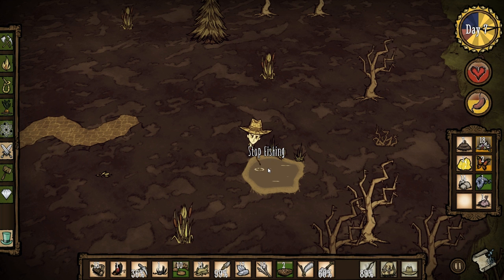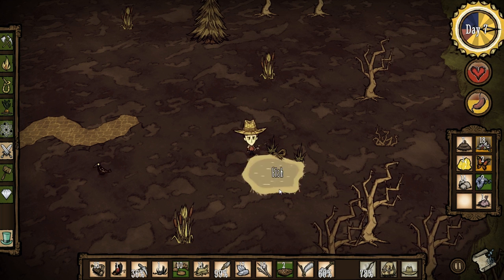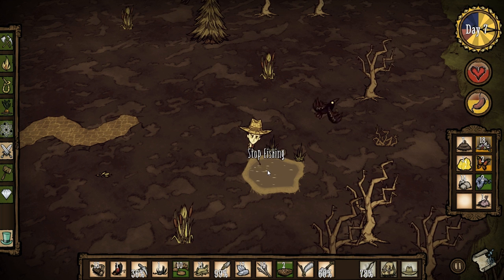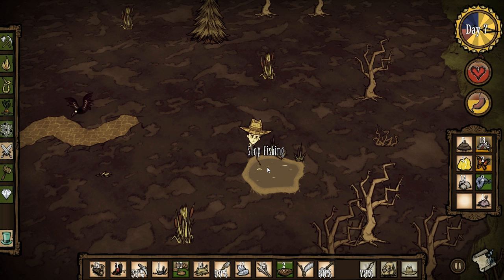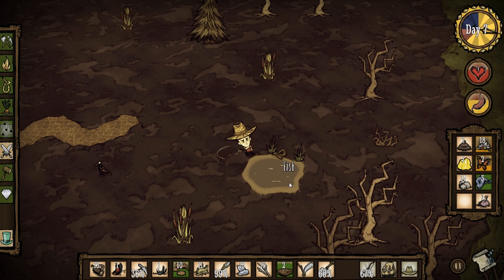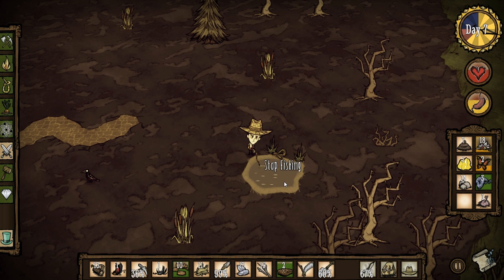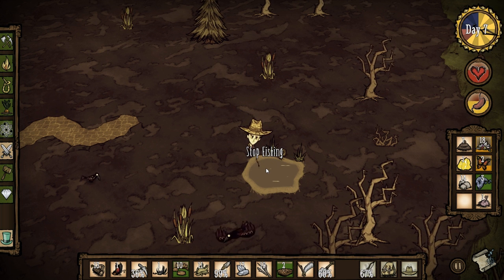I wonder how long you can do this for. I've got loads of food now — just like an endless supply of food we can get. I suppose we need to build a fish model each time we do it though. What the hell do you use pigskin for?